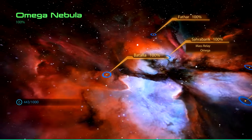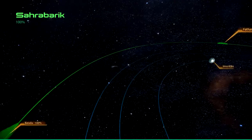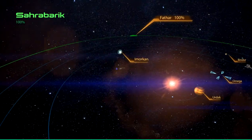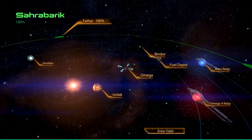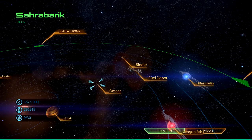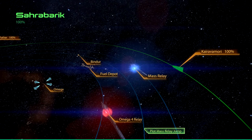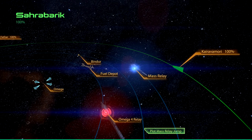We're not in Council space — we're in the Terminus systems, so law isn't very present. There's no pressure from above to uphold the law, so stuff like slavery can happen here. Talking about Citadel space — I think in the next episode I'm going to return to the Citadel and have a talk with Anderson, and walk around the Citadel to see how it looks now after the geth attacks. I'll see you next time.